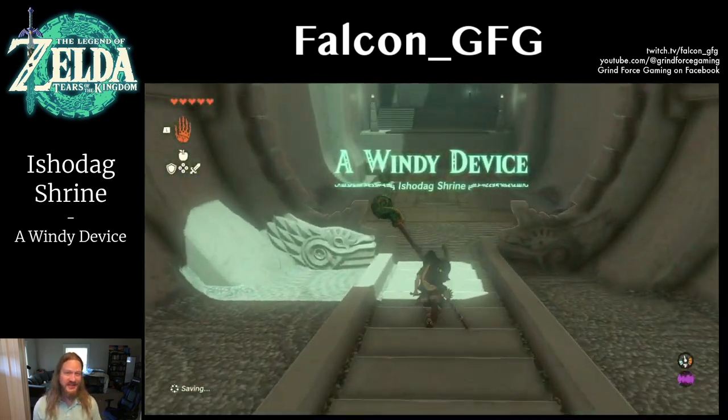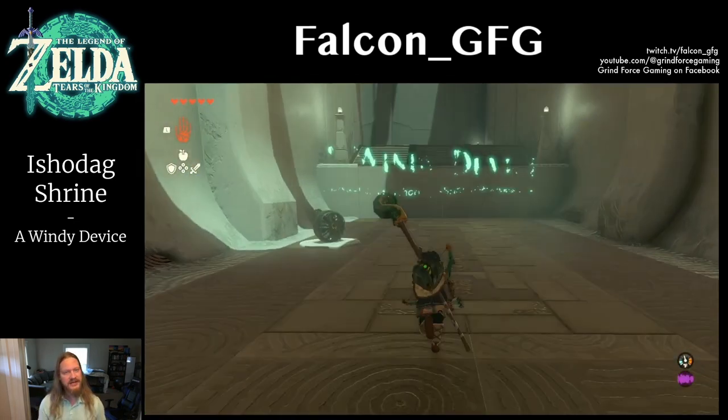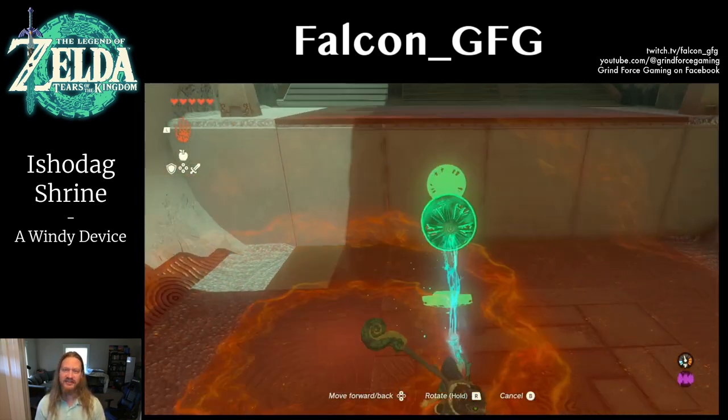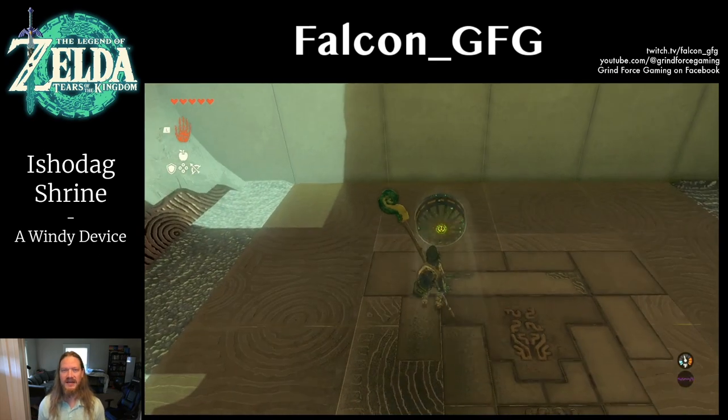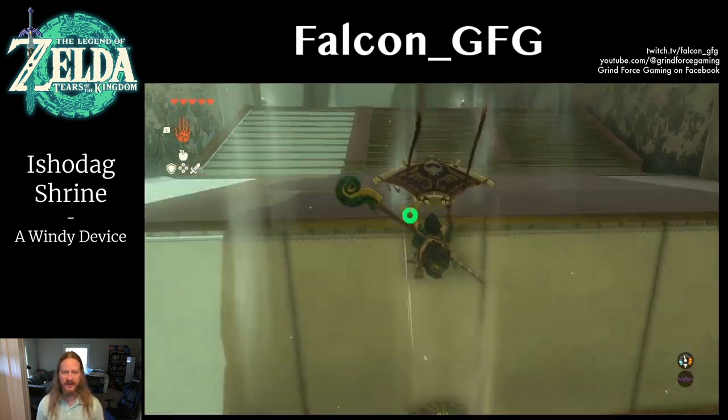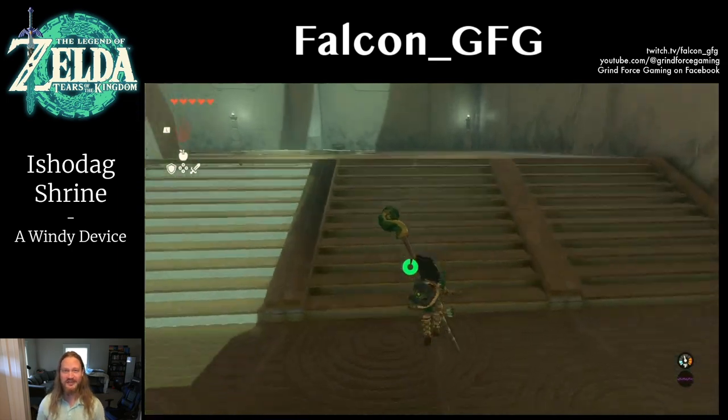First, we'll come to a ledge that's too tall to reach, but nearby is a Zonai Fan. Grab it and rotate it so that the fan is aimed upward, and then set it down next to the ledge. Hit it with a weapon to activate it, then jump above the fan and open your paraglider. You can ride the wind up to the ledge.